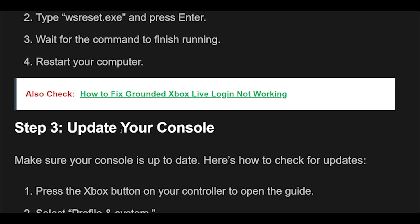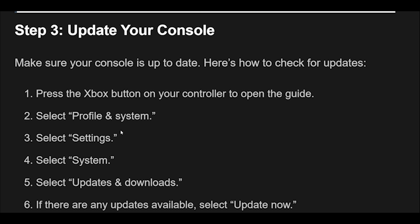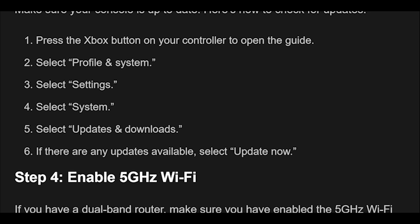Step 3: Make sure your console is up to date. Here's how to check for updates: Press the Xbox button on your controller to open the guide. Select Profile and System, then select Settings, then System, then Updates and Downloads. If there are any updates available, select Update Now.